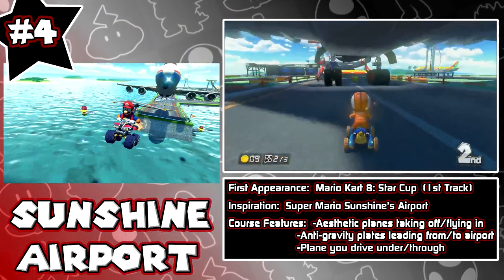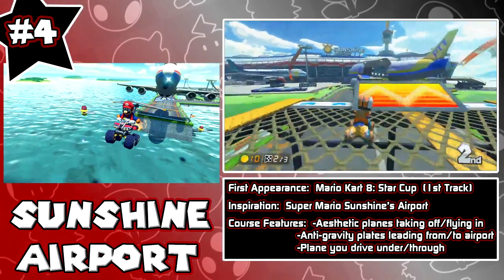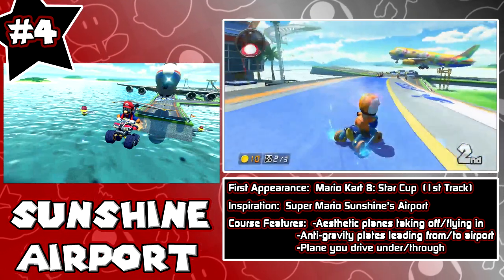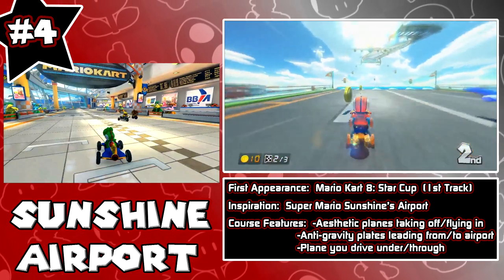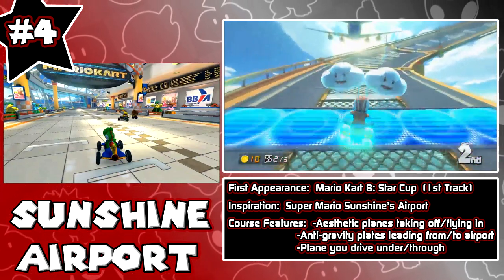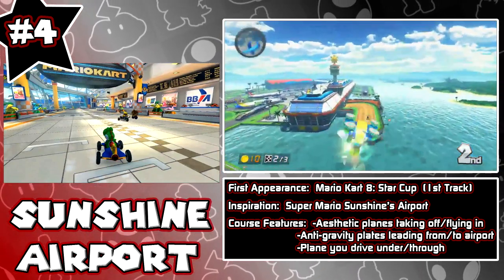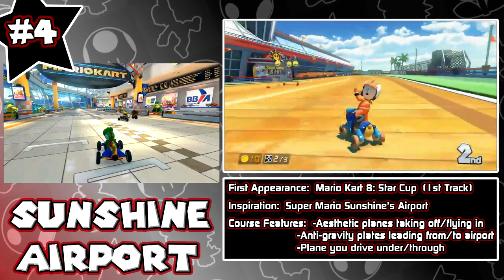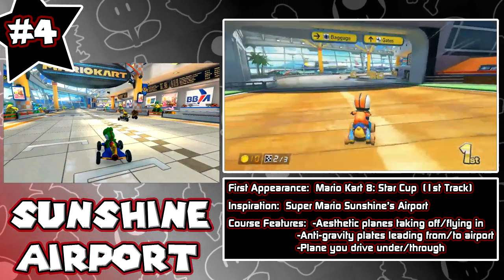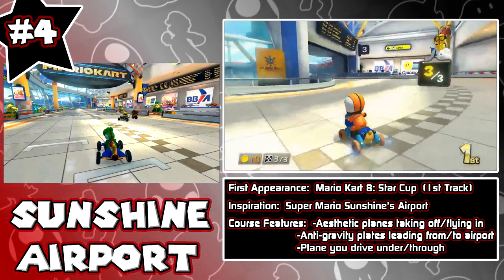You fly off the runway, make a 180, and go back onto the runway and back into the airport to do it all over again. The water looks freaking beautiful, the colors are beautiful. It's just a really fun and bright stage. One fun fact: Sunshine Airport actually spoiled a few upcoming tracks before they were revealed, such as Yoshi Valley. Sunshine Airport, number 4 of stages I can't wait to race on in Mario Kart 8.